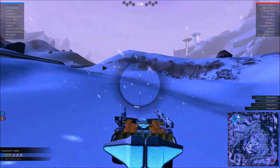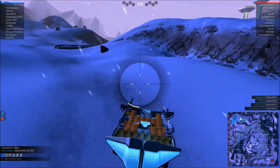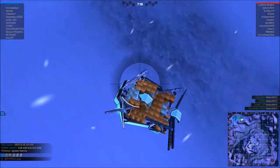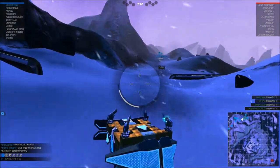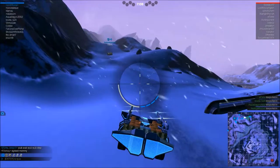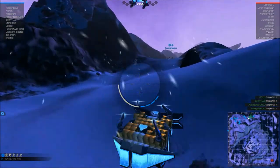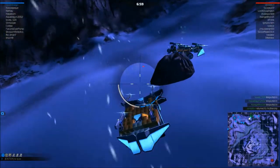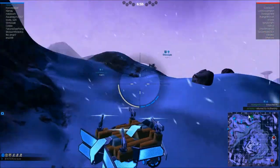I need to get better wheels for the front really badly. The back two turrets — the ones I'm pointing at — are upgraded to the next tier up, so they do a lot more damage, but I have to keep them in the back. I think I should put them in the front. See how I can't hardly turn while moving forward? I'm having a hard time.